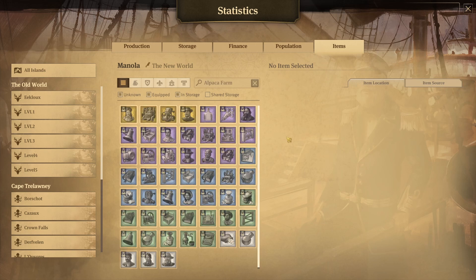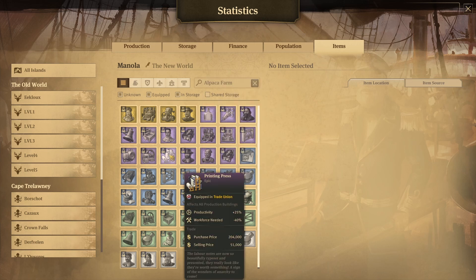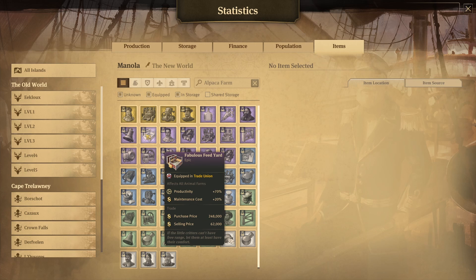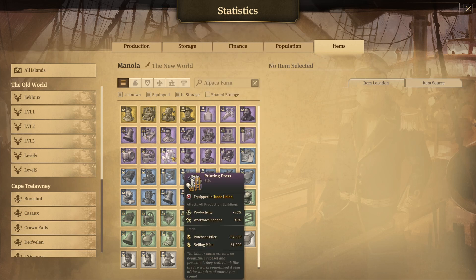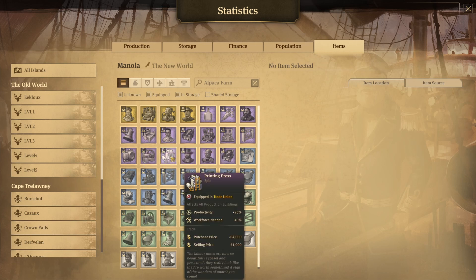Now let's look at the items. For the alpaca farms, you're going to want to aim for zero workforce. Use the livestock farmer — it decreases workforce needed by 60% and gives 30% productivity. Then add the printing press for minus 40%, getting you to zero workforce while still gaining productivity. Finally, use the fabulous feed yard for plus 70% productivity. If you don't have the anarchist DLC and therefore lack the printing press, you can use the extremely loud bell instead — it's minus 50% workforce, getting you to zero, but without the productivity boost.